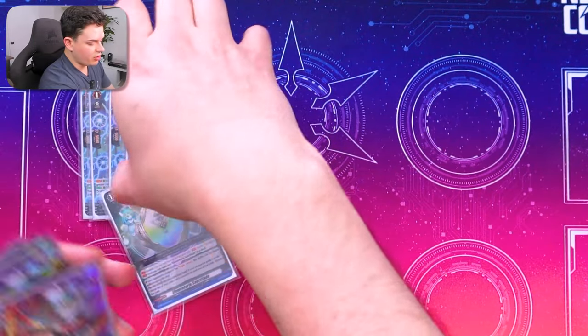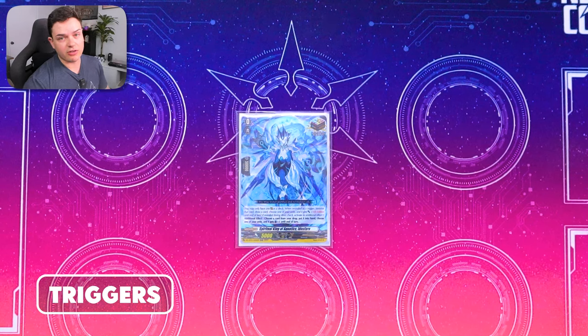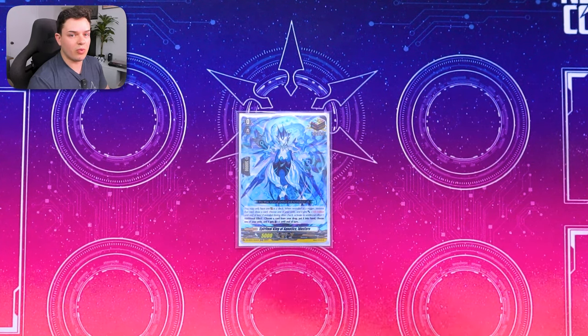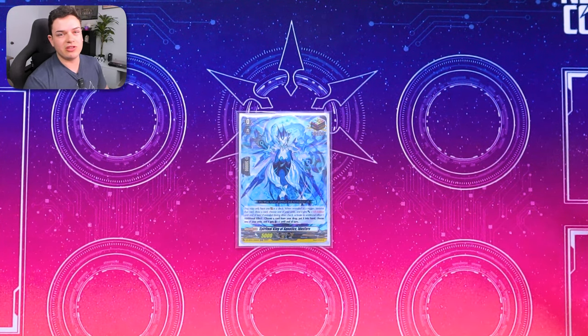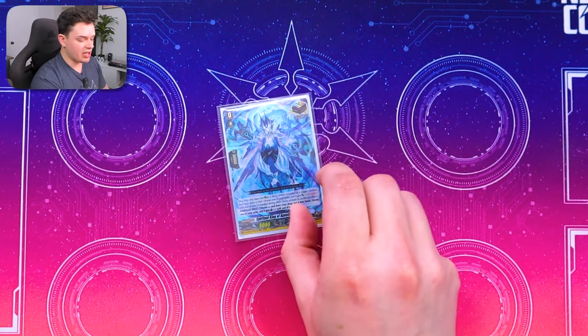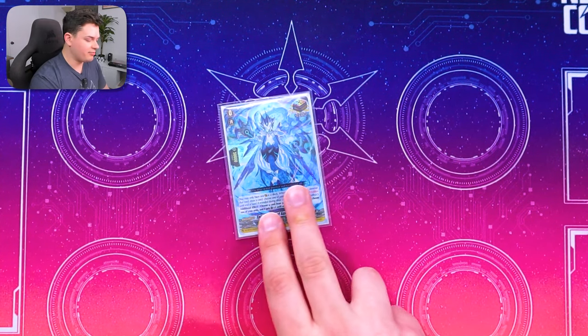Now jumping into the trigger lineup. We're doing Edis Faro instead of Drag Veda because Vargra Dragress's effect specifies that you pay the cost first and then re-stand when it attacks. So if after that first twin drive you get Drag Veda, the re-stand is kind of null and void and it doesn't really matter - you still lose the drive checks after your Vanguard re-stands. So it makes better sense to take advantage of Edis Faro's critical, and being able to add stuff from your drop back to your hand doesn't hurt. Edis Faro is there because we want a ninth crit in our deck and it gives a hundred million power, so that could be a game changer.